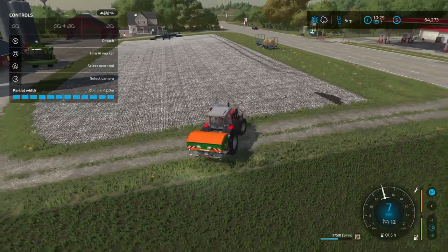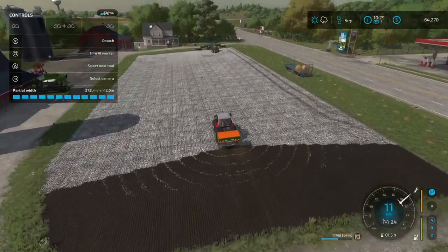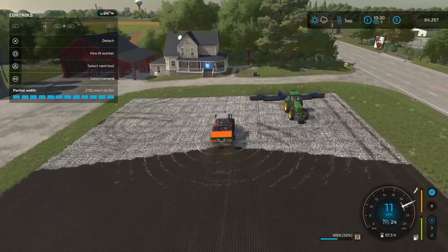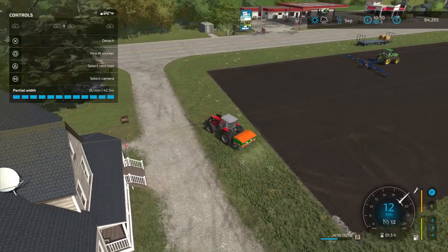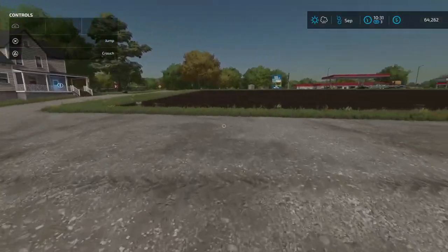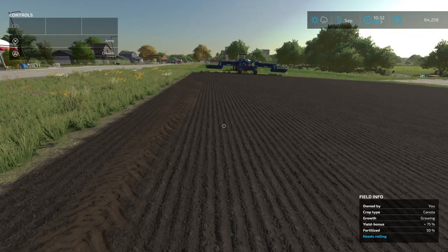We should be able to complete this fertilizing in one fell swoop. Just wait for him to turn around so we don't clash. Lower the spreader and let's get started. All done - minus that tiny little bit which I'll have to get. As soon as this is done we're going to skip on to the next month and fertilize again. It's only a tiny bit that needs rolling now.